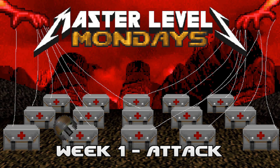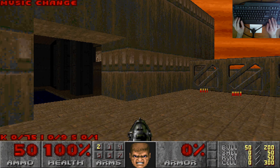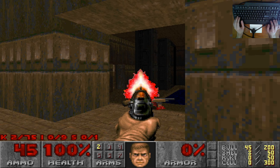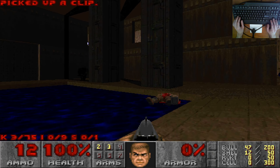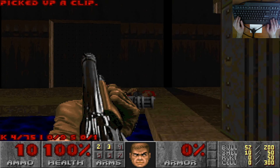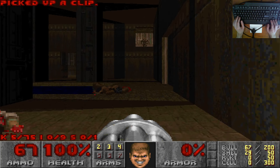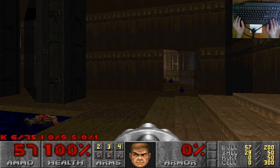Welcome to week one of Master Levels Mondays, and we're playing Map 1: Attack. While I go through the first few stages of this map, it's time to lay down some ground rules for how this series is gonna go. First of all, we're playing in Crispy Doom, because it automatically constructs the Master Levels into — I think — PlayStation Doom Order. So by playing in Crispy Doom, I don't have to worry about putting the maps in their correct slots and what order they're going to be in. It's as close to an agreed-upon official order as is possible.